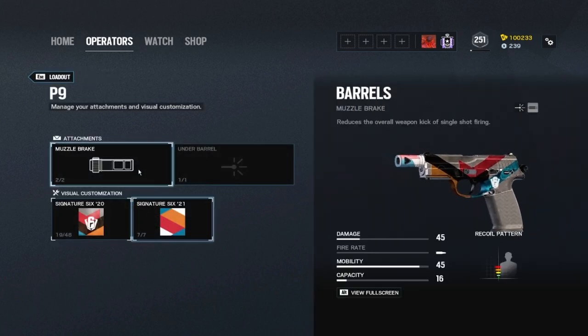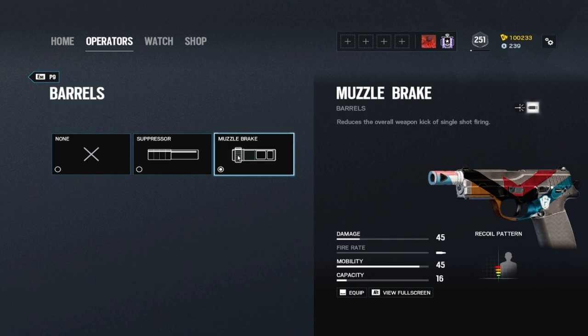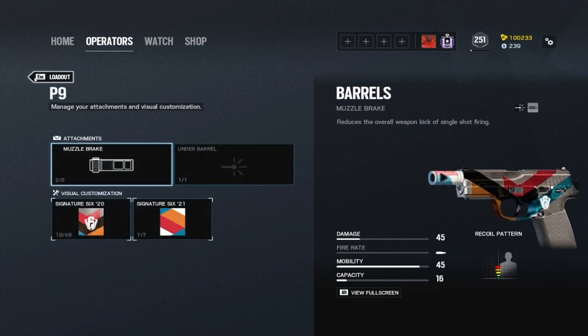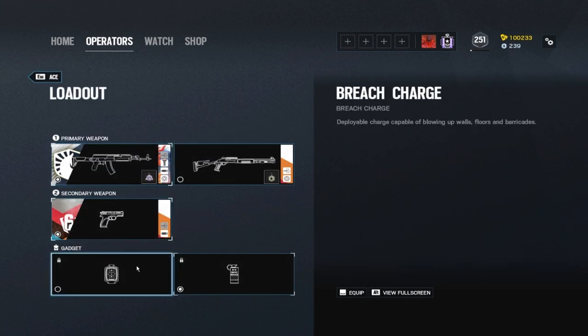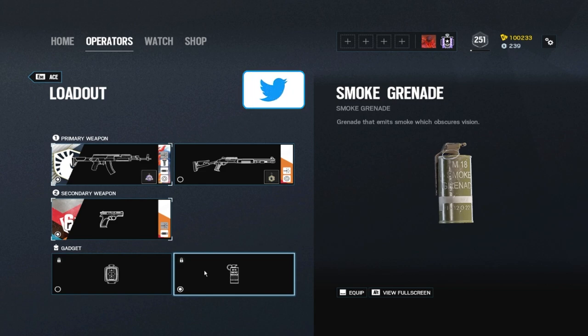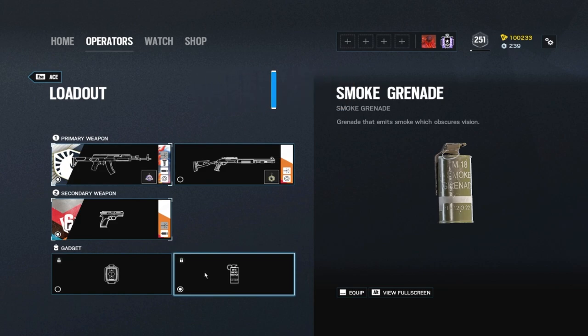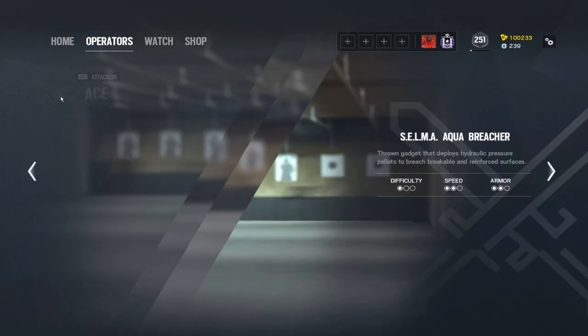For the P9 pistol, I just use the muzzle brake. Breaching charges are situational for vertical gameplay and blowing up certain walls, but that's more of a job for other operators. By the time this video is out, Ace will have claymore and breaching charges, so depending on where you're attacking, you can use claymores to block runouts, or run breaching charges.